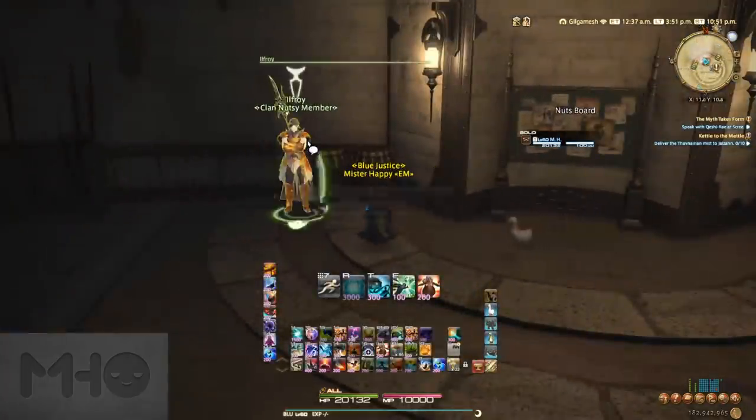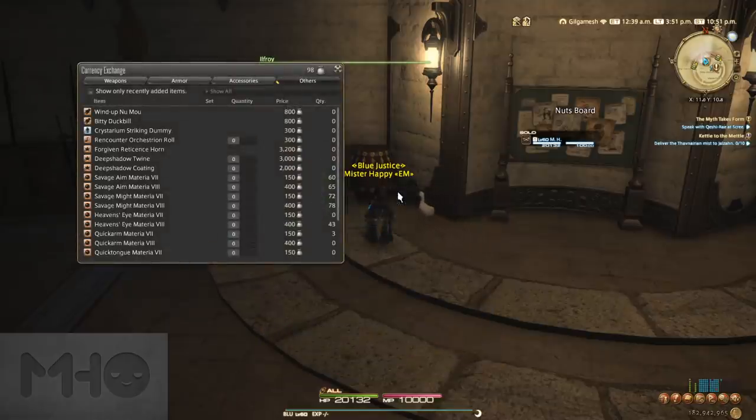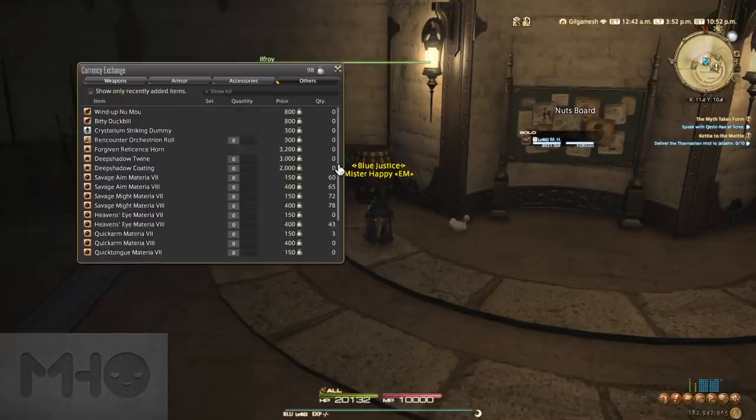For Shadowbringers, the currency is called Sacks of Nuts — yes, it is just as great in shout chat as you might imagine. Being the most recent expansion's hunt currency at the time of this video, these are probably what you're most interested in. You can use them to buy minions, mounts, some older gear, but more importantly Grade 7 or Grade 8 Materia, which is mostly what I buy when I have spare nuts. You can also buy upgrade materials for Tomestone gear, though for older expansion content it's less relevant.